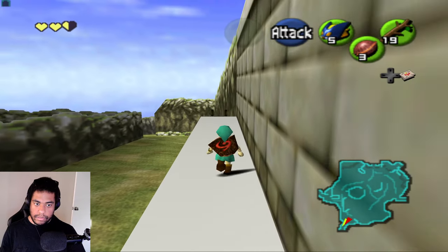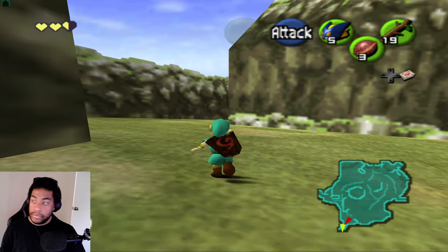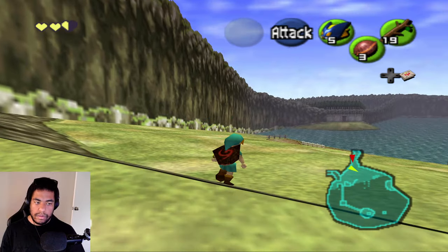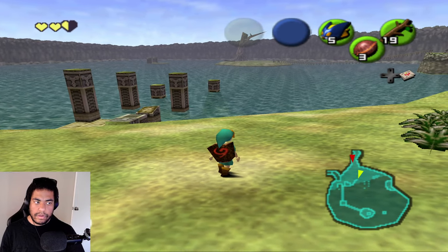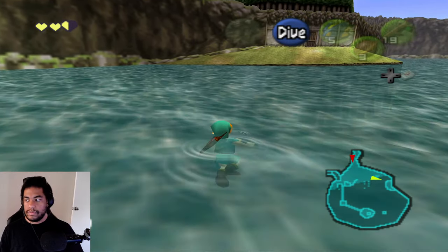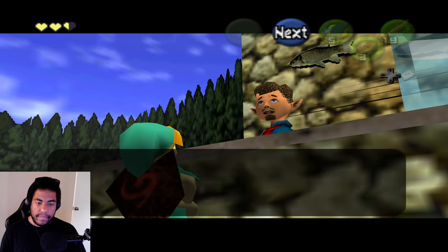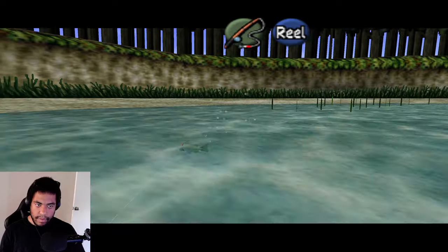With the bottle I can collect bugs and put them in dirt patches to get items. I can also keep a fairy inside in case I die, which already happened. I could put blue fire in it too since ice arrows might act as blue fire. I head to the fishing pond — I still don't know how to fish very well, but it's peaceful. We got a fish!